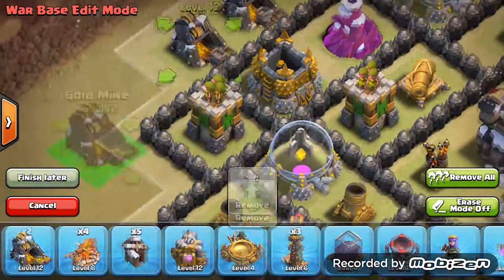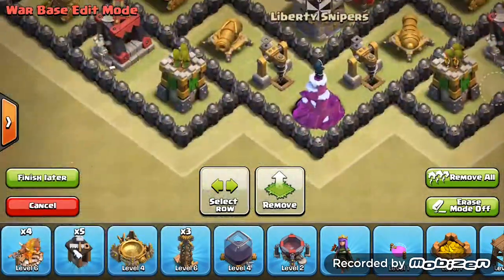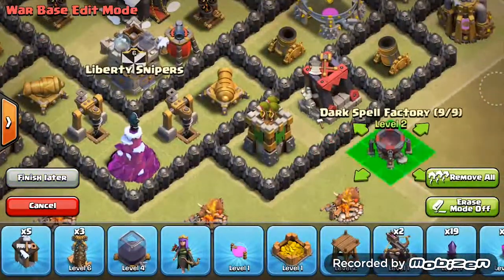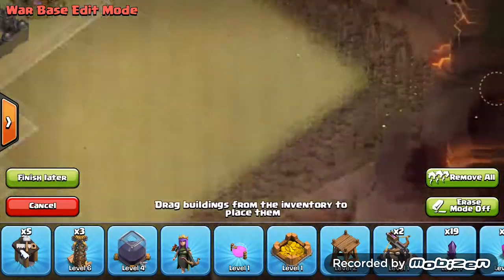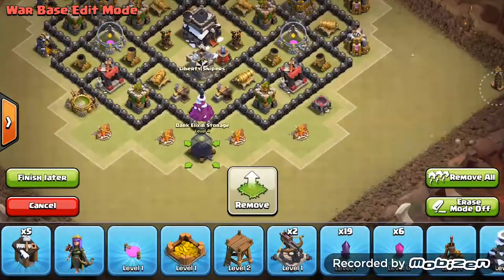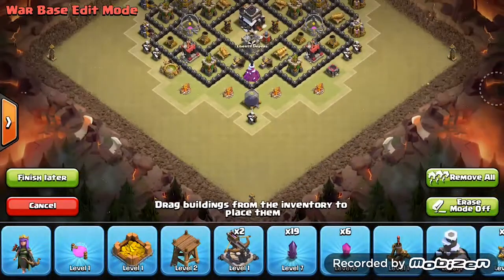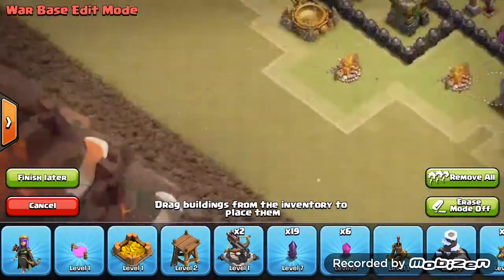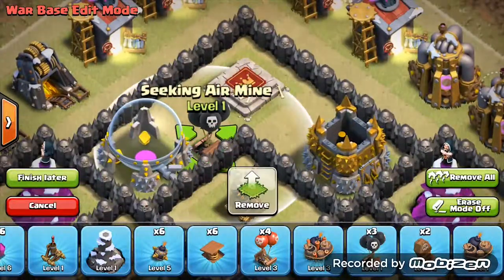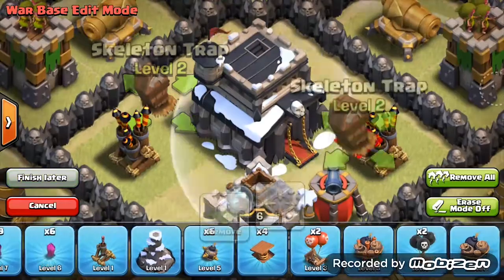You can change the position of the traps — giant bombs and other traps — so that everyone cannot predict them just by watching the video. As you can see, three teslas are in three corners and giant bombs are placed between them. You can change the position of the traps so this base works really well.